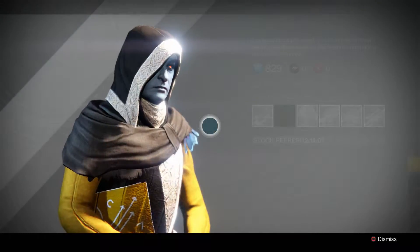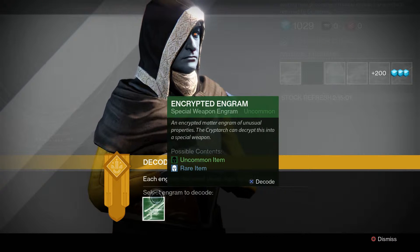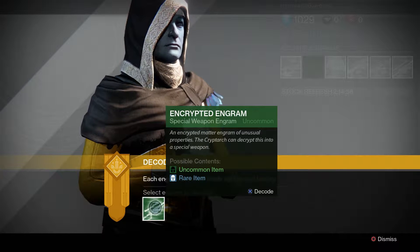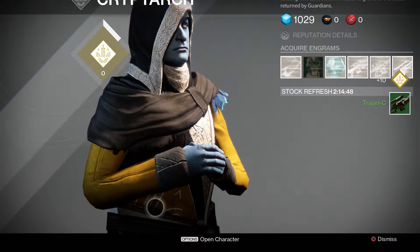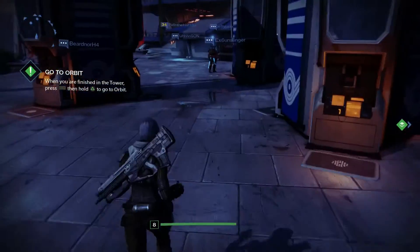Hunters always have something intriguing. Collect reward for interesting friends — yes! An encrypted engram with unusual properties — the Cryptarch can decrypt this into something special. That is a powerful piece of history. Tragedy — we're gonna have to take a look at that. Thanks, friend. Come back soon, we need the challenge.